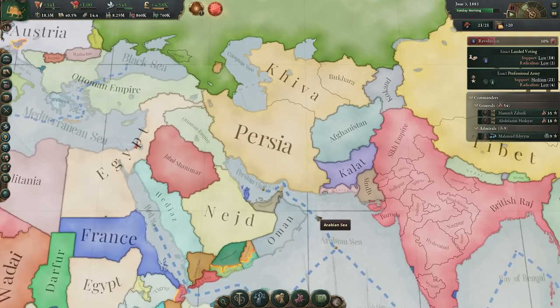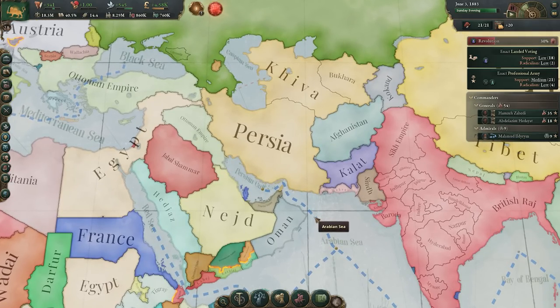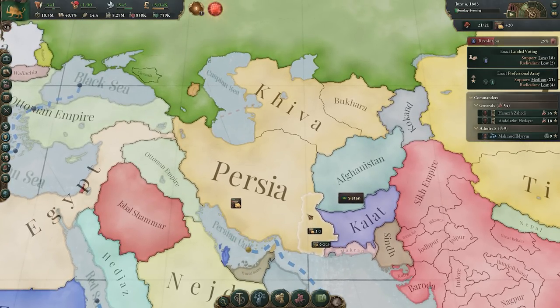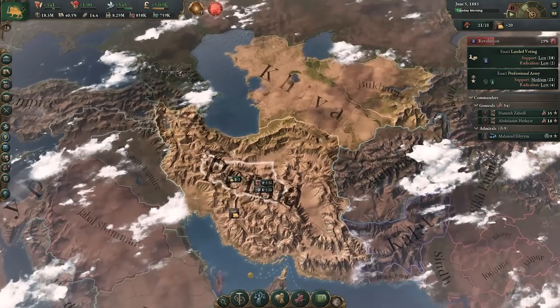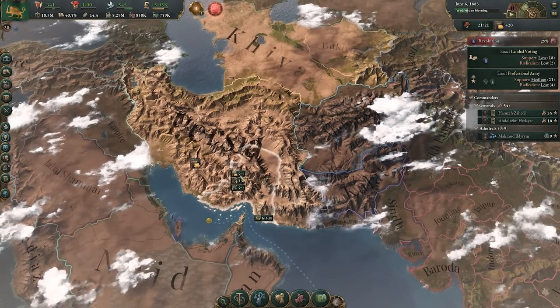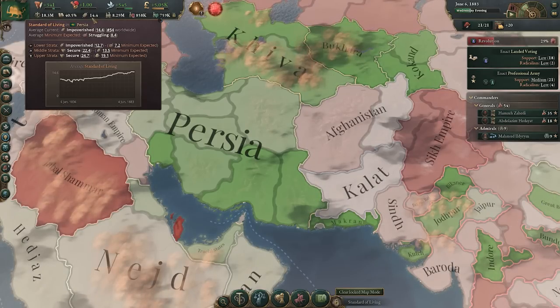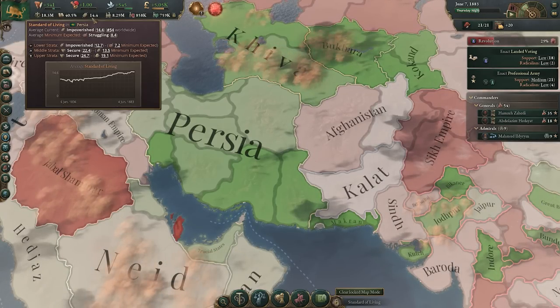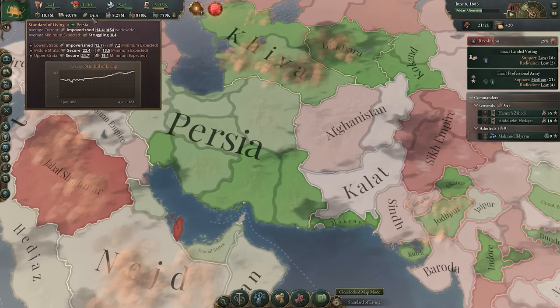There are also other things to address. This next tip featured in a recent video with audio issues, so I'd like to share it again — it was the most popular tip in that video, and it's around standard of living. The standard of living, effectively, is how our people are satisfied — how their needs are met.